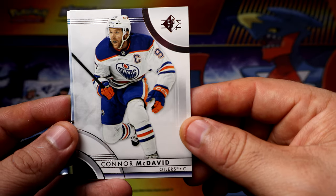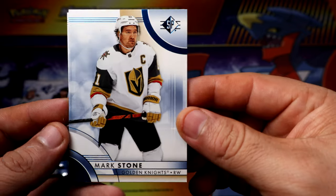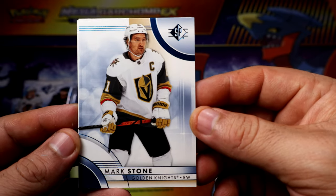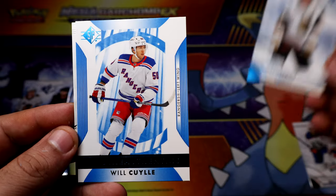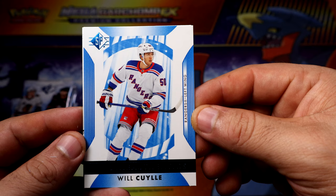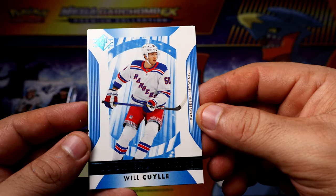Let's see — Connor McDavid, not bad for the base. There's our first blue: Mark Stone. Alright, we have Rookie Authentics — Will Cooley.